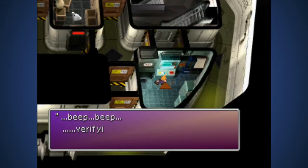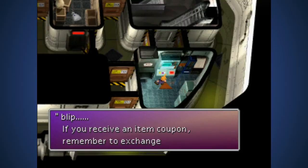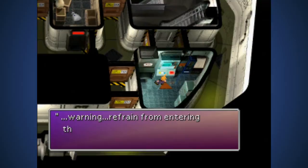Beep beep - verifying keycard. Level B employee verified, you are permitted to open doors on this floor up to three times. If you receive an item coupon, remember to exchange it for an item. Warning: refrain from entering the air conditioning ducts recklessly, they are very dangerous.